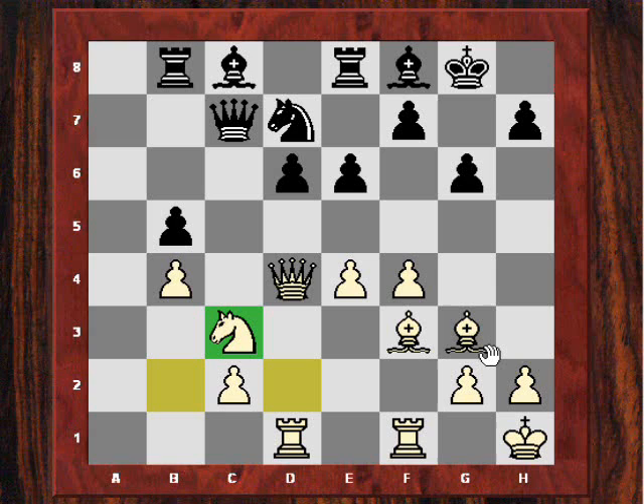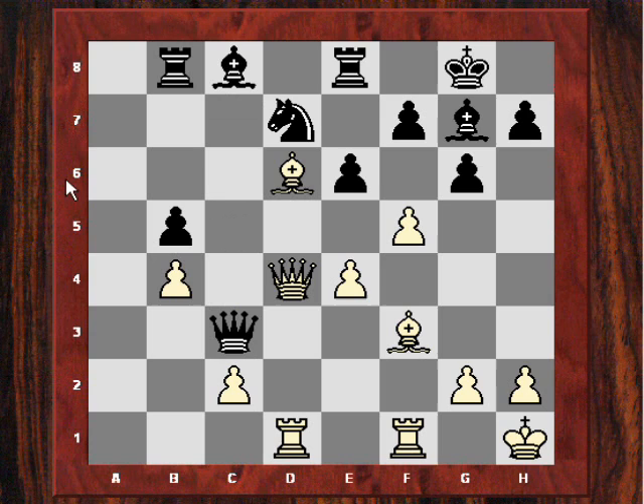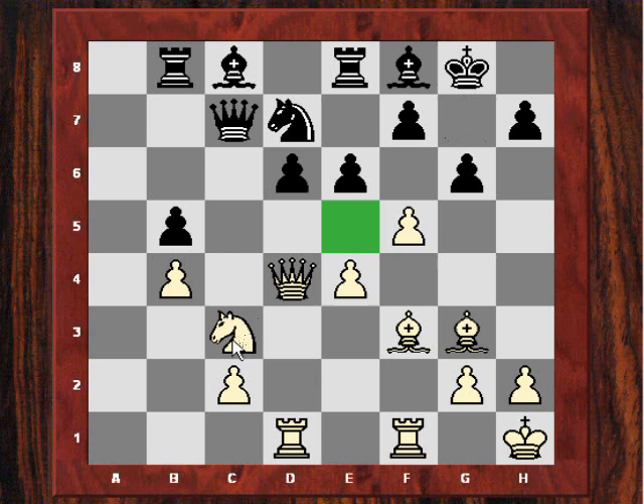Is Adams worried by this? No. In this position he starts a spectacular combination. It involves a breakthrough on the f-file with f5, but f5 immediately here could just be answered by Bg7, and after Bxd6, black will be fine — Qxc3 is simply on and black will be material up. So actually f5 immediately is not the right way to play it.